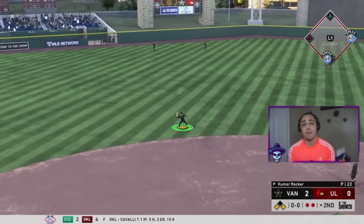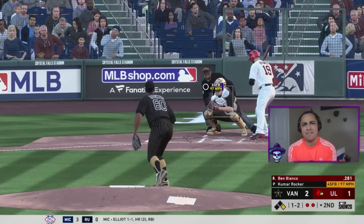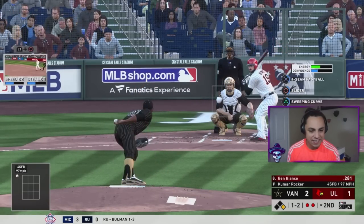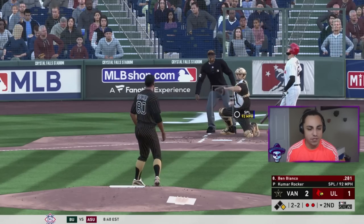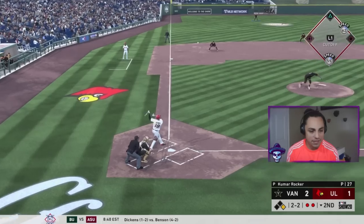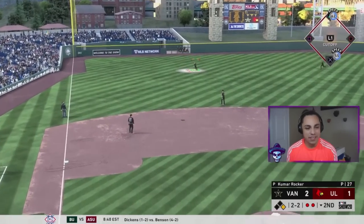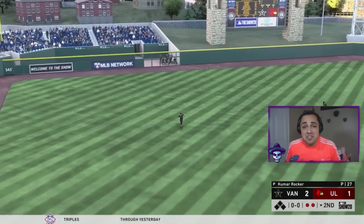I'm just going to let them score — it's two to one. We got two strikes, two outs, and we haven't had a strikeout yet this inning. Going to the splitter inside — he doesn't go after it, back to two-two. We go up and in and don't get it up enough. No strikeouts this inning, one run scored — it's a tight game now.